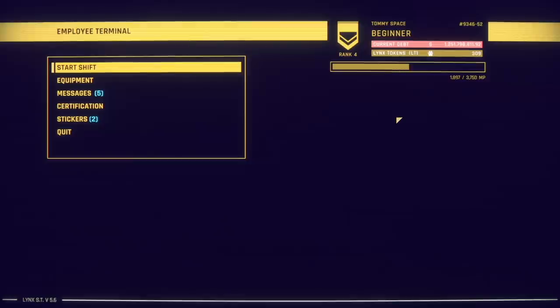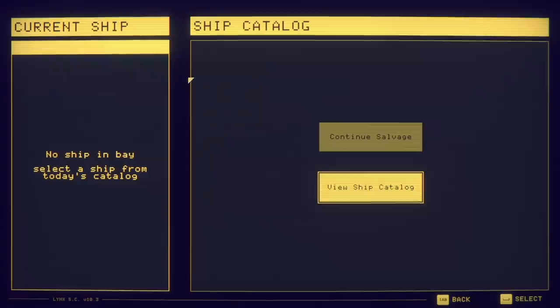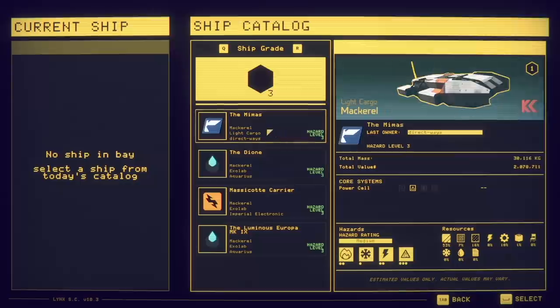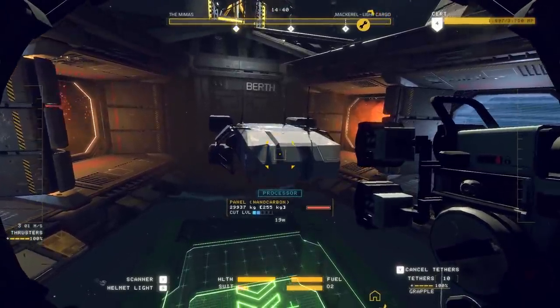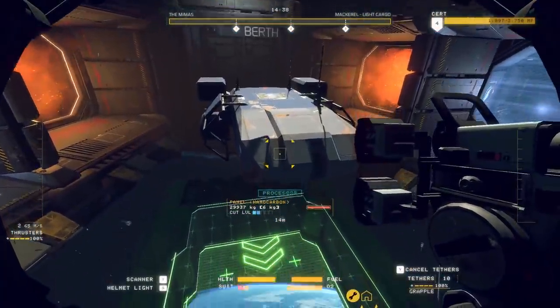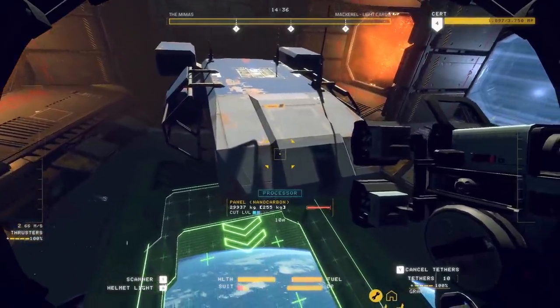Well, it's another day and another ship to break down. Let's get to work. What's in the catalogue? The memus? Let's get to work. Okay, this is the baby we're pulling apart today. Alright, what are we cutting?